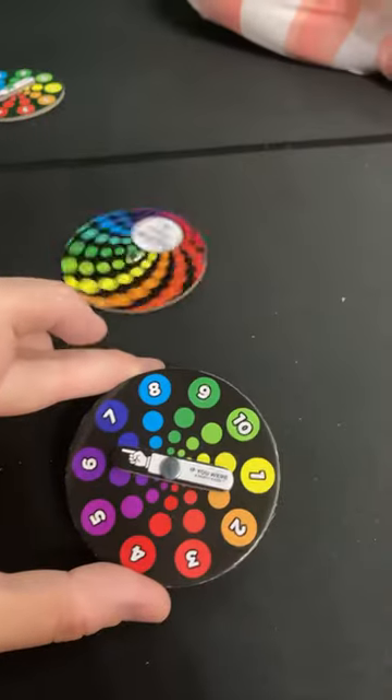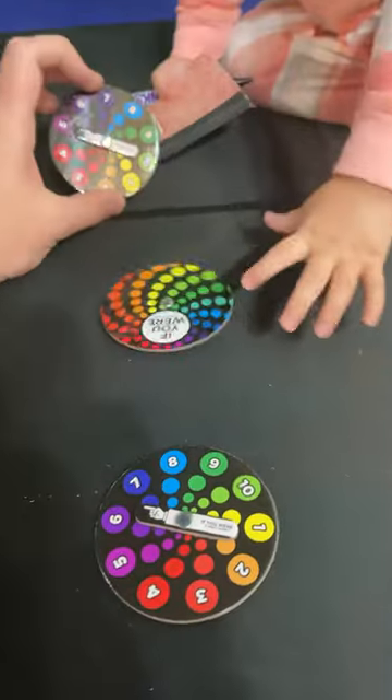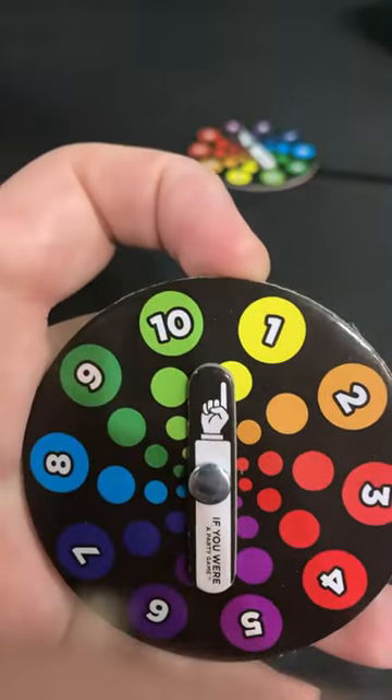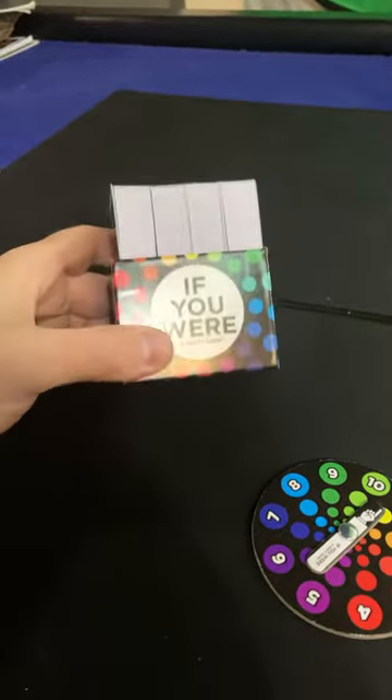How to play If You Were. Make sure each player has their own separate points tracker. Each player is going to point the finger between 10 and 1 to represent they have 0 points. Set out the card box where everyone can reach it.